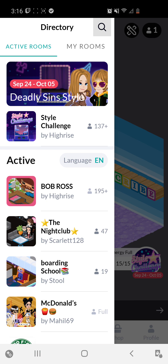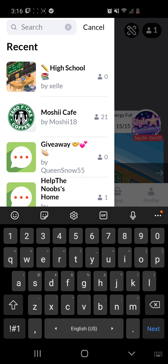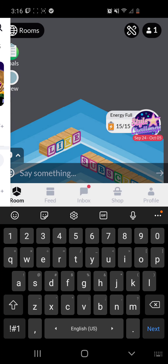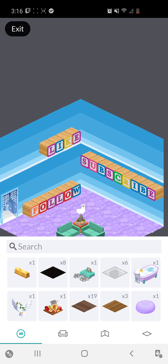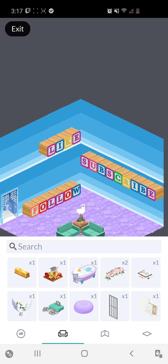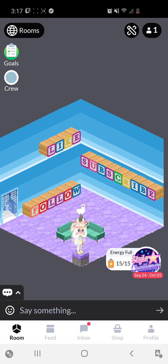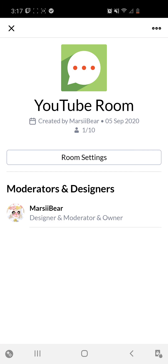The magnifying glass at the top of your screen will let you search up different rooms. Next to that, since I'm inside my own room, I can edit my own room by clicking this little pencil and ruler. This is how I can add items to my room, which I can make a video on at a later time. Beside that, you can see a little person icon and a number showing people who are inside the room, as well as room settings since it's my room.